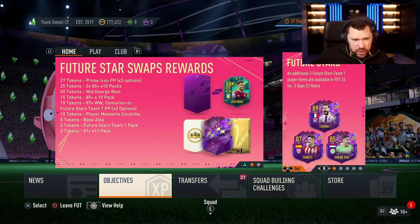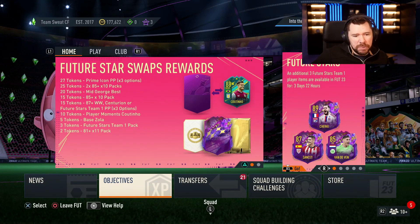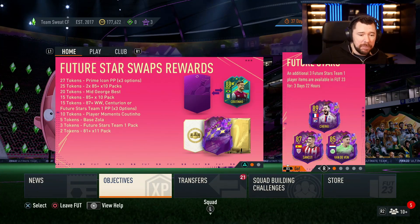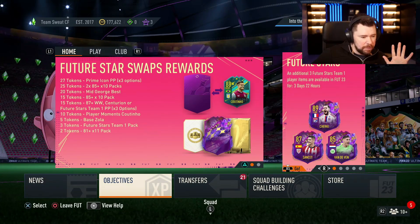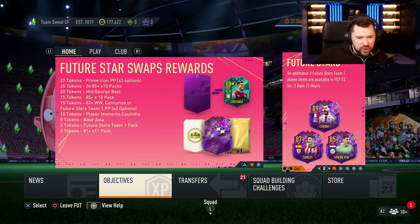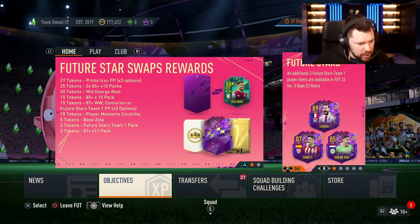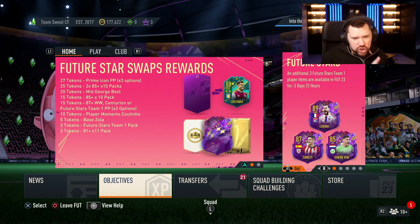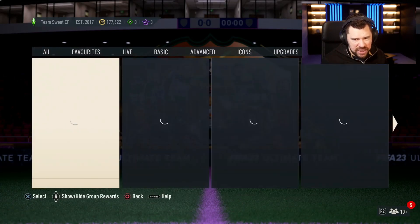With your 30 tokens, the options are: a Prime Icon player pick of choice of three for 27 tokens, 2x85 by 10 packs, a mid George Best, an 85 by 10 pack, an 87-plus Winter Wildcard Centurion or Future Stars Team One player pick — it says three options but five options popped up, which is confusing. Then 10 tokens for Moments Coutinho, five tokens for base Zola, three tokens for a Future Stars Team One pack, and two tokens for the 81 by 11 pack.